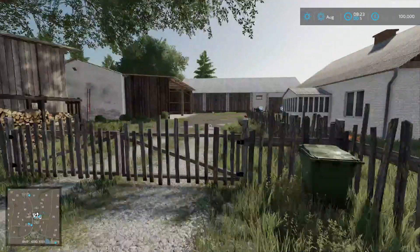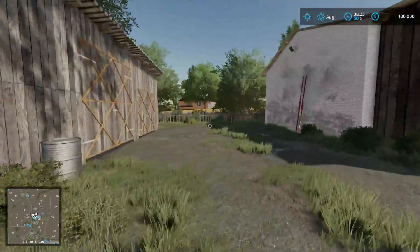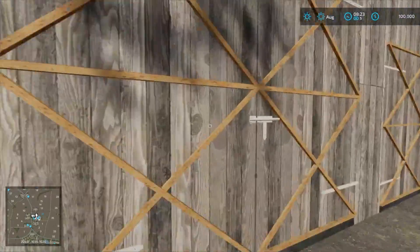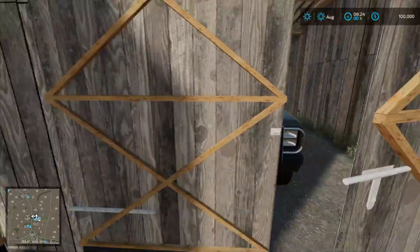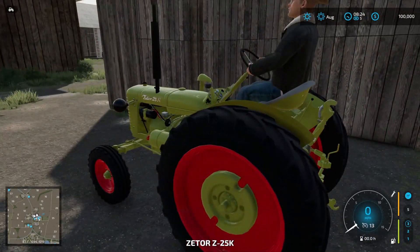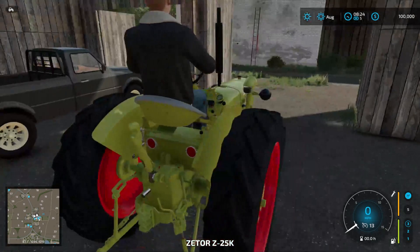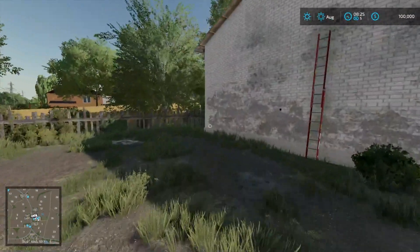Let's take a look at our starting farm. We've got some sheds — there's a truck in there, and there's our Zeter. I've never actually driven this baby around. I love how long it takes to start — that's awesome. It's cool, I like it, I'm glad it's on here.